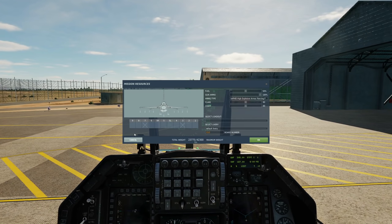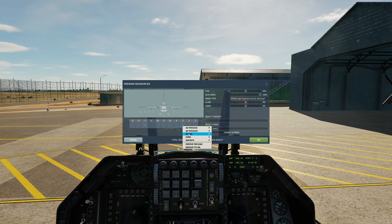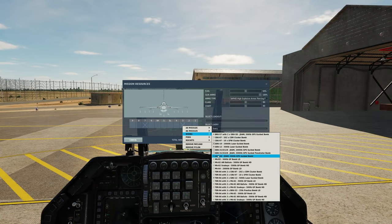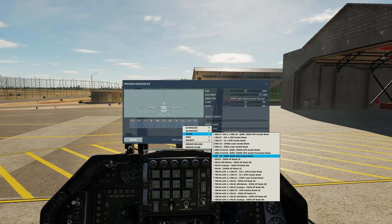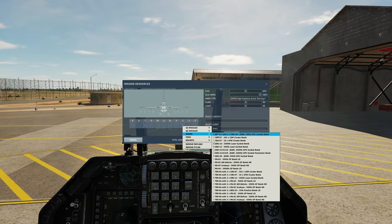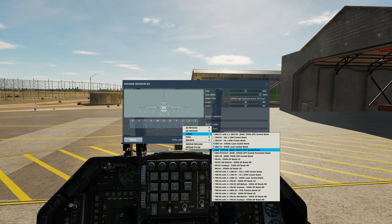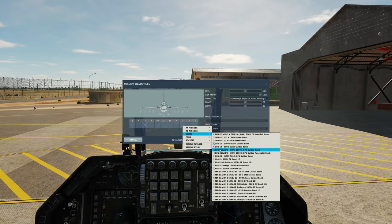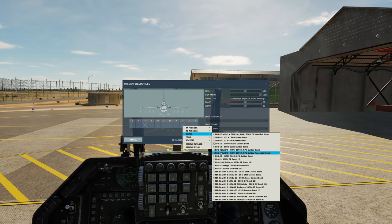Armament screen — we can carry the JDAMs on stations 3 and 7. On each station, under bombs, we can carry a single GBU-38 JDAM, that's the 500lb variant, or a Brew 57 rack with two GBU-38s, or a GBU-31 V1B 2000lb JDAM, or the 3B variant which is the penetrator variant.